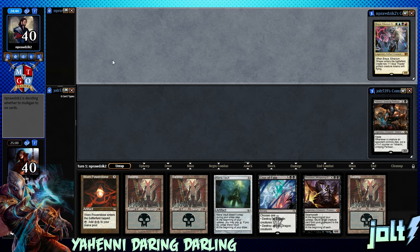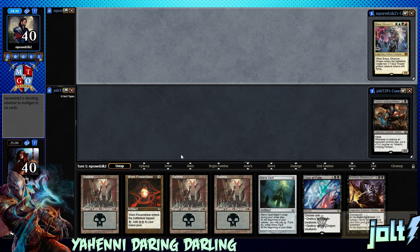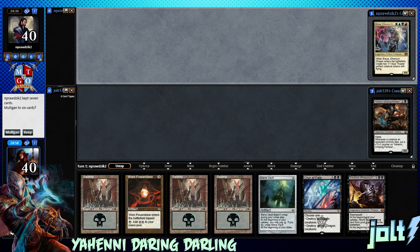I'll cover what Yahini does in just a second. So as far as our opening hand goes, we've got Triple Swamp and Mana Vault and Worn Power Stone. I'm okay with this. Nice little kind of quick early ramp, and we have a board wipe over there.